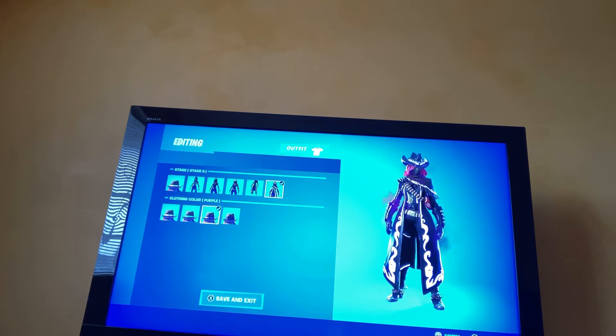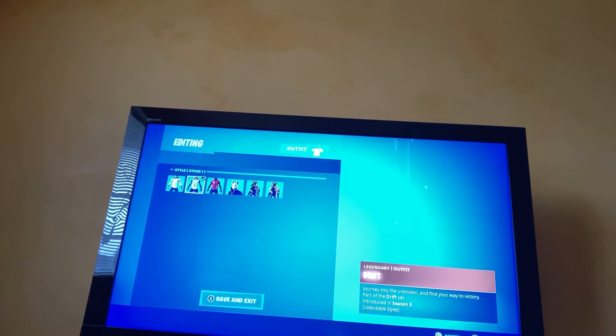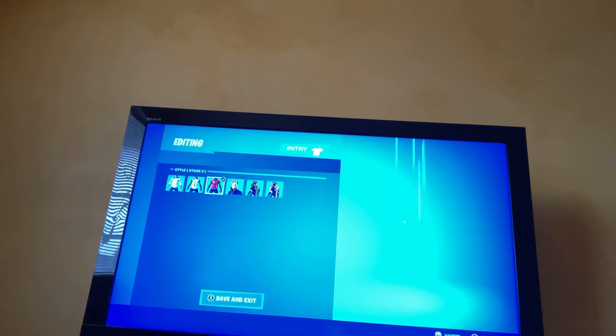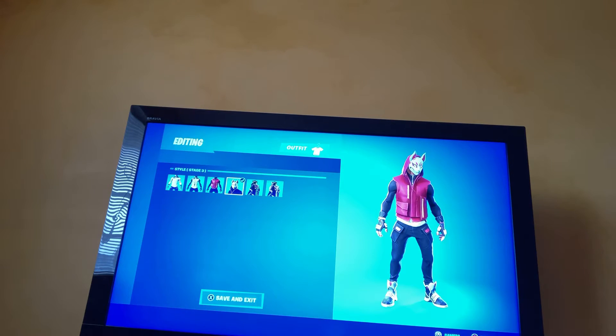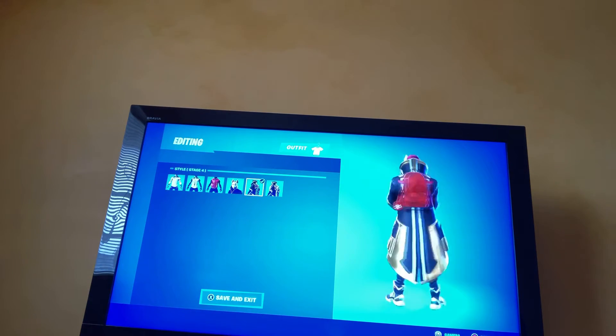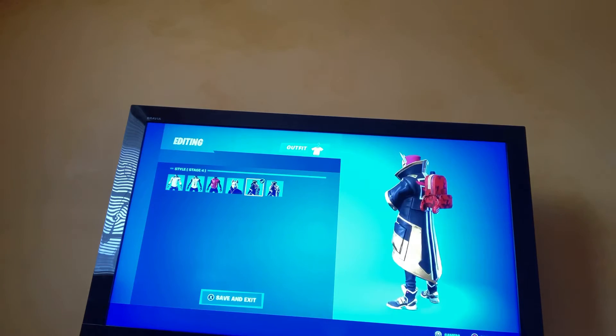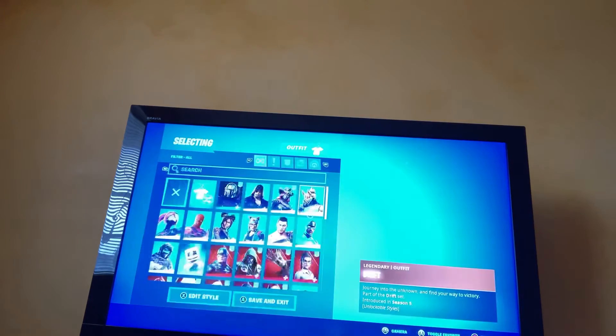Then we got Drift. Next stage his shirt changes, then he gets a jacket, then a mask, then another jacket and a light. I'm going kind of faster now because I noticed how long this is.